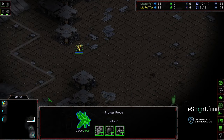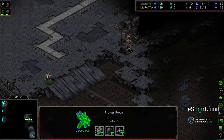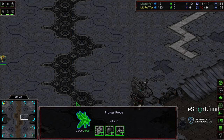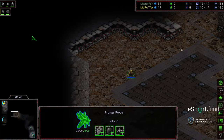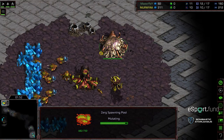Master Ray scouting the three o'clock location first, finding nothing, now making his way across map. Is Wavelet a two — hold on, I'm going to do a map reveal. Wavelet has spawns in upper right, so Master Ray doing a weird maybe check for cheese at three o'clock. I'm not sure what that was about; I'm not sure if he's as familiar with this map, but now he's going for a cross map scout.